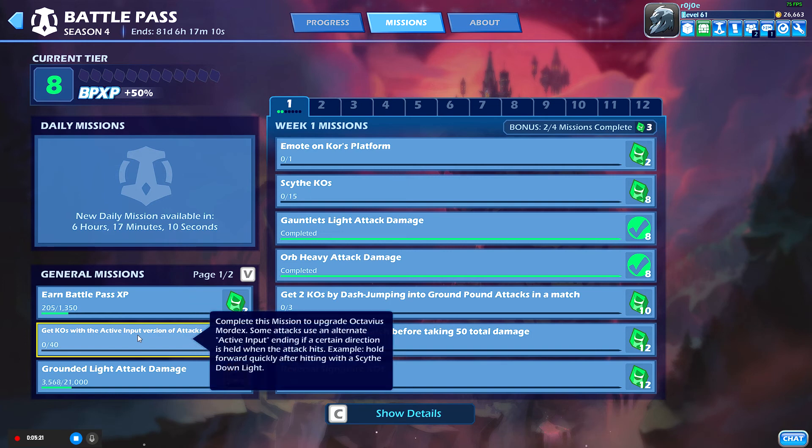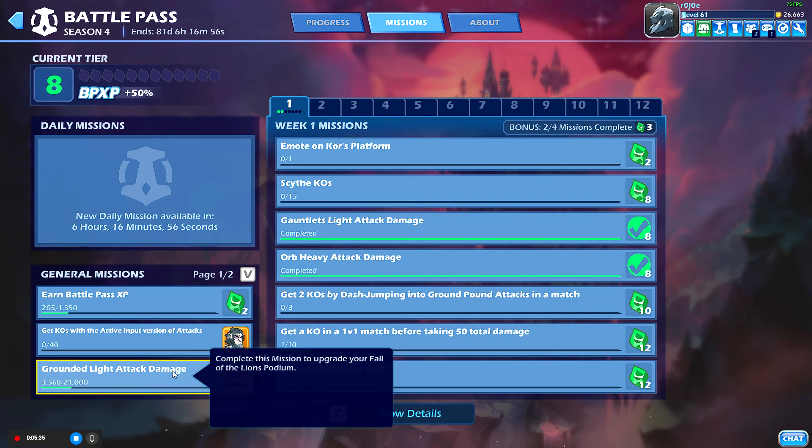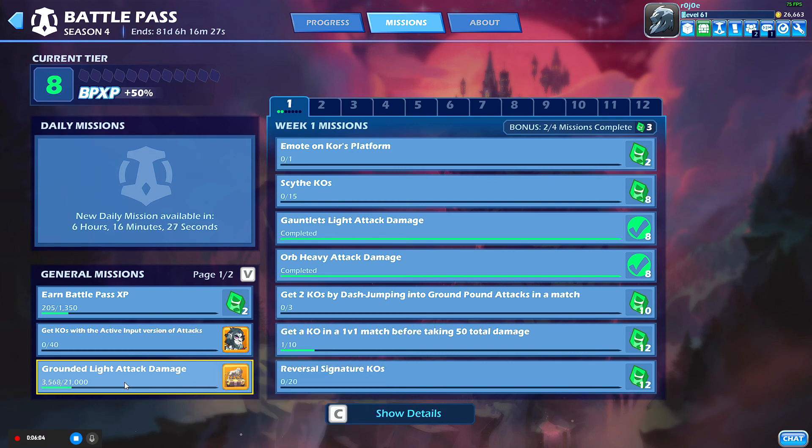Get kills with active input versions of attacks. You hold forward quickly after hitting with a side down-light — so you expect them to go down but if you hold forward it pushes them forward instead. This has to be done with side; there's no other weapon that has an active input apart from side. Grounded light attack damage: while you're on the ground, press X on Xbox controller — not in mid-air, just standing on the ground.